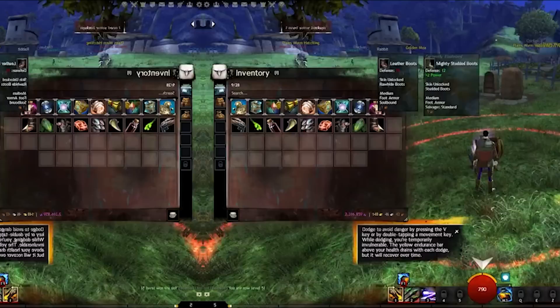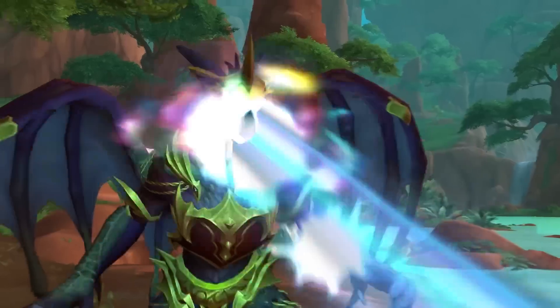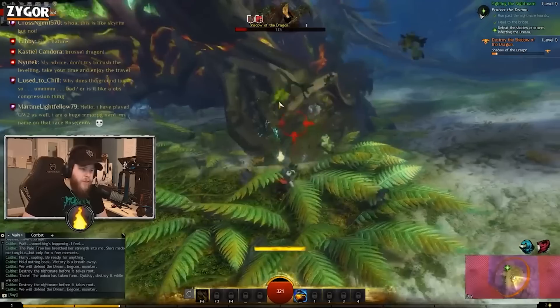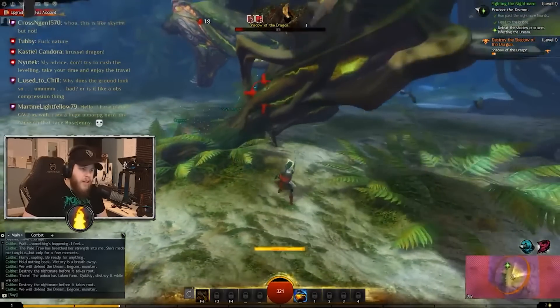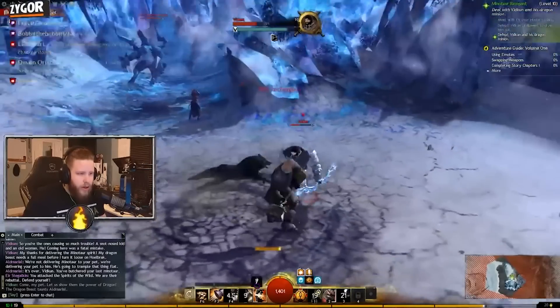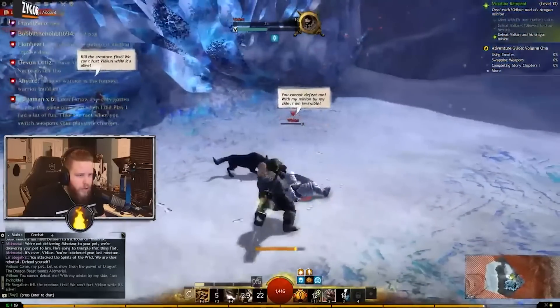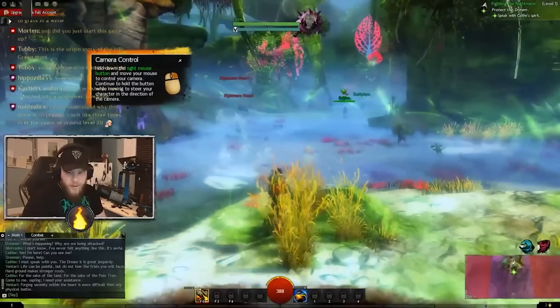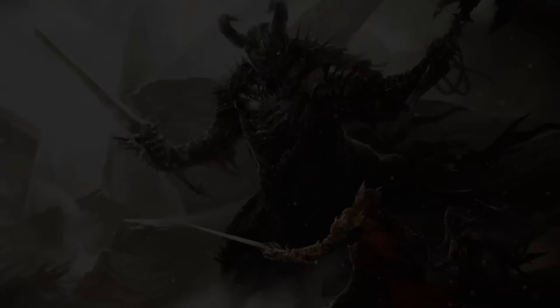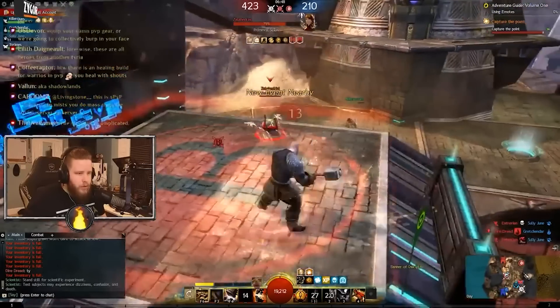Tip 3: Don't forget to dodge. Guild Wars 2 has a dodge mechanic. It's not like World of Warcraft, where if a spell is cast at you there's no way to dodge the attack and you just hope RNG is on your side. In Guild Wars 2, you can utilize your reaction timing and skill with the dodge mechanic to avoid enemy attacks and spells. You get two charges of dodge, activated by double-tapping the movement keys in a direction. This becomes a lifesaver when you encounter your first world boss — getting out of those red circles is critical.